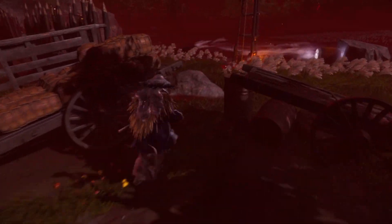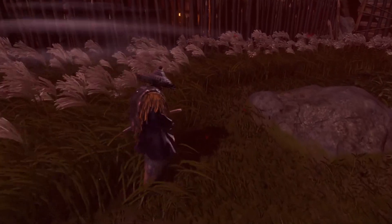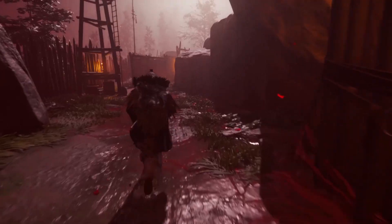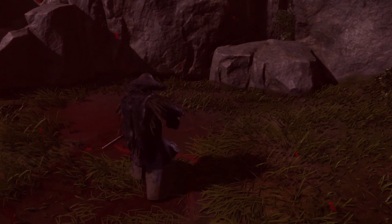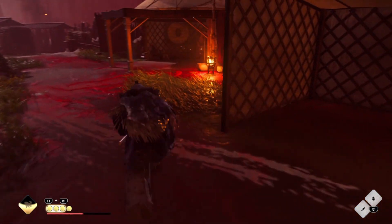In the first area, you can find it close to the drum at the end of the level, right over here. In the second area, you can find it in the middle of the map, right over here. In the third area, there are two different spawns — it can either show up close to the entrance right over here, or at a tent at the opposite side of where you spawn, right over here.